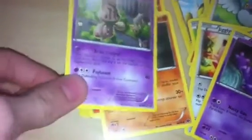Blitzle, Meowth, Pansage, Basculin, Jigglypuff, Petilil, Jigglypuff, Curlia, Shinx, Riolu, Seedot, Elgyem, Emolga, Hippopotas, Meowth, Pansage, and Grimer.